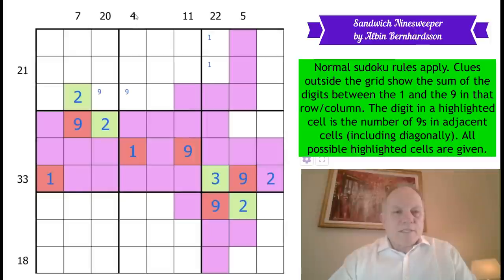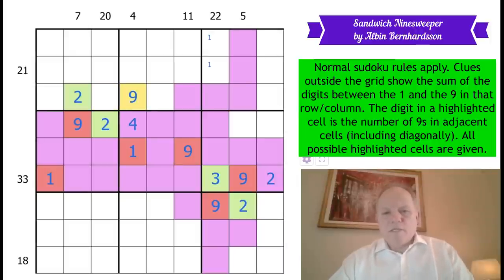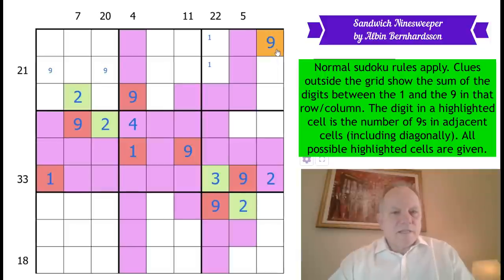Where does one go in this row? It doesn't go here because it could possibly only touch one nine and it's not highlighted. The same is true here — it would touch exactly one nine but it's not a highlighted cell. So we actually know where one goes. Now the four clue — it can't be four here and nine here because of that nine. So we're going to go north for the four and the nine. This sees two nines and it's got one here, but it's not going to have any in this row.